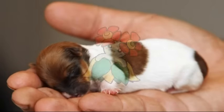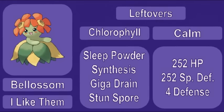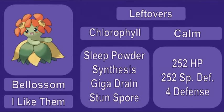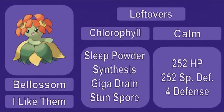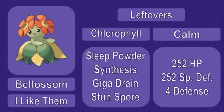Little Bellossom's coming in at 0.4 meters. It's holding leftovers and has the chlorophyll ability, that will not be of any use unless we happen to go up against a sun team. Finish it up with Sleep Powder, Synthesis, Stun Spore, and Giga Drain.